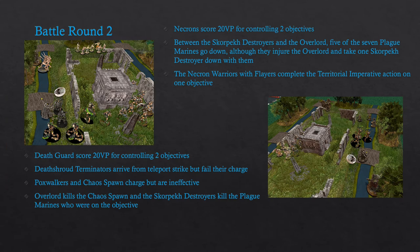At the start of the second battle round, the Necrons score 20 victory points for holding two objectives. The Skorpek Destroyers and the Overlord charge the Plague Marines, killing five of the seven, although the Overlord suffers two wounds and one Skorpek Destroyer is taken down. The Necron Warriors with Gauss Flayers complete the Territorial Imperative action on one of the objectives, meaning they will gain experience at the end of battle. The Death Guard also score 20 victory points for holding two objectives, but the Death Shroud Terminators arrive from Teleport Strike and fail their charge. The Pox Walkers and the Chaos Spawn charge in but do very little, and the Overlord kills the Chaos Spawn while the Skorpek Destroyers finish off the surviving Plague Marines.